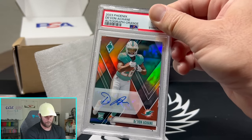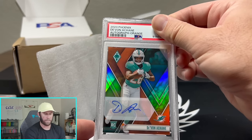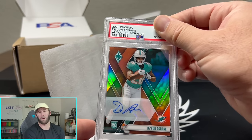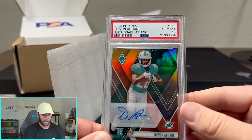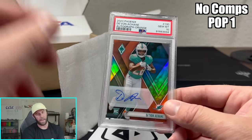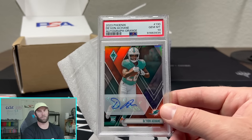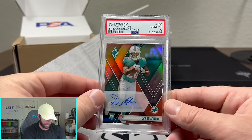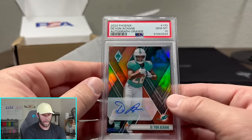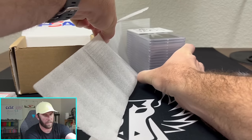This is actually our redemption. We pulled this out of a Phoenix Hobby Box as a redemption — it probably took two months, maybe three months, maybe 90 days to get this. Straight from the factory to us — Gem Mint 10. If you get a redemption coming literally straight from them and they don't send you a 10, that's tough. Devon Achane, he's going to be an absolute monster. That's an auto out of 20. We will take that.